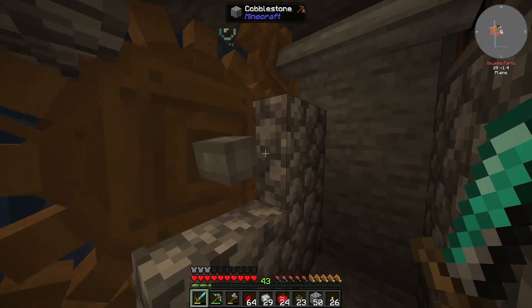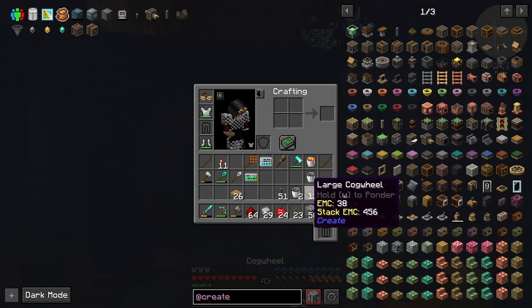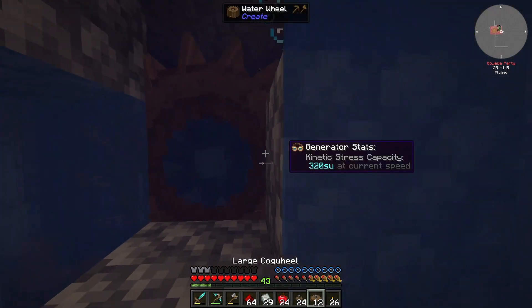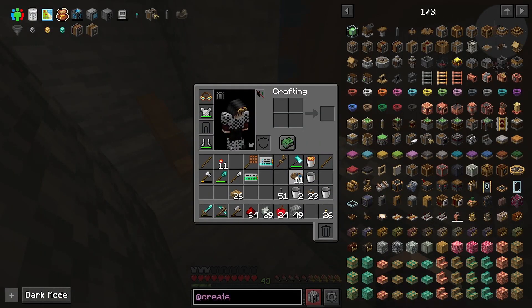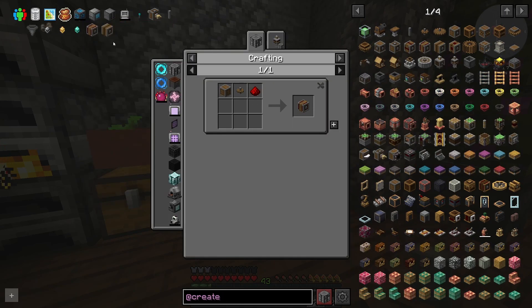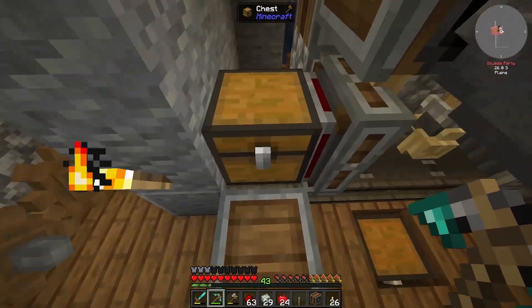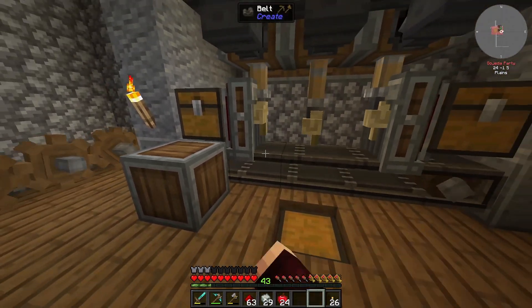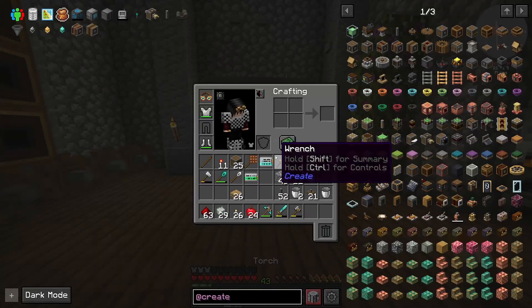The belts are spinning the wrong way, but that's easily fixable — we just need a gear shift and a lever. The gear shift can go in place of that, we place the lever hidden inside the wall, and everything's going the correct way. We can pull that off, move the andesite casing, block it off — so now everything is hidden behind there. This should be a complete setup, pretty much. The only thing it doesn't do automatically is smelting the bindings, but that should be okay.